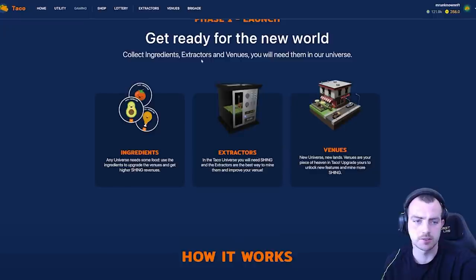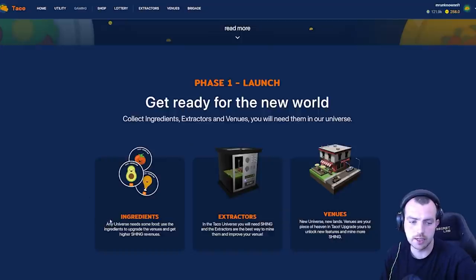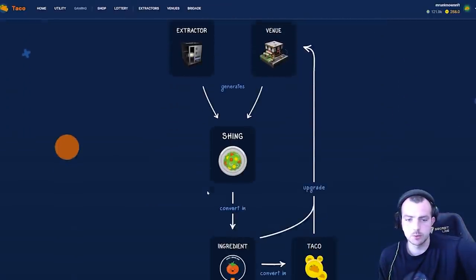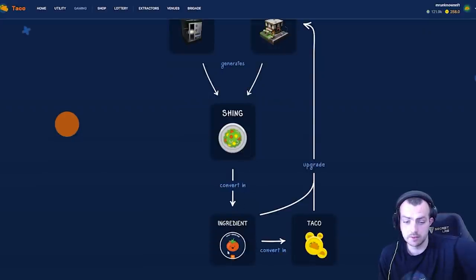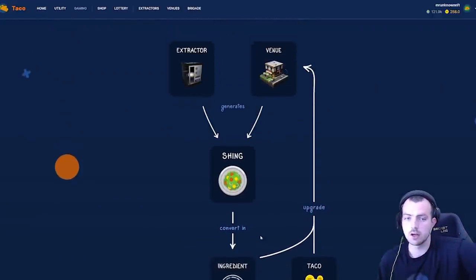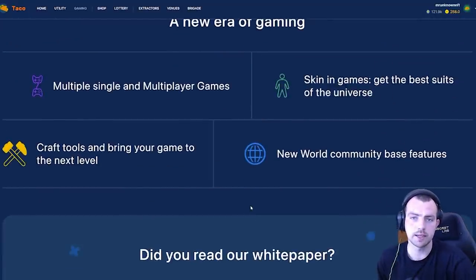The basics of Taco are all about creating Shing and creating Tacos. You need ingredients, which you get from packs or make from venues. Extractors are there to make Shing. Venues and extractors both generate Shing, which can be converted into concrete ingredients. Those ingredients can then be converted into Taco, which can upgrade your venue. At certain upgrade levels you need both ingredients and Taco, so there's a real grind involved if you have NFTs.